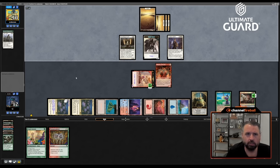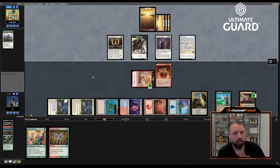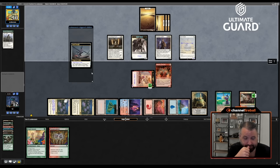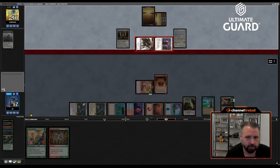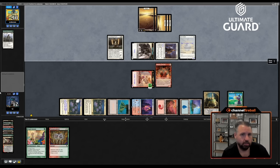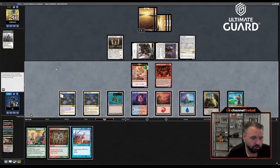Steel Seraph — that does kill Minsc and Boo because it can make the Palace Jailer a flyer. The thing is, if you do that and kill Minsc and Boo, I remain the Monarch. So I like that, unless they have another effect. We're giving Palace Jailer flying, killing Minsc and Boo — okay, Minsc and Boo go down, I remain the Monarch. They land GTA, which they can put into play with Stoneforge or just cast. There's Brain Freeze — interesting!